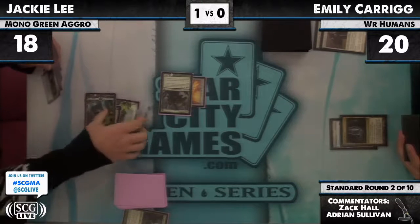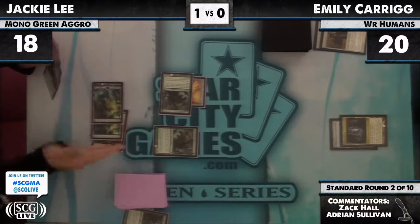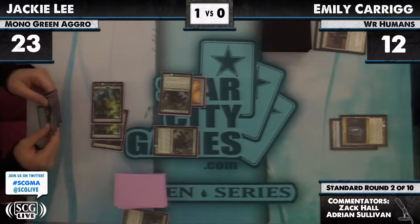Tracker number two — this is just a nightmare matchup for Emily, especially with this draw. She just didn't get the cooperation she needed from her deck to be in this game, unfortunately.